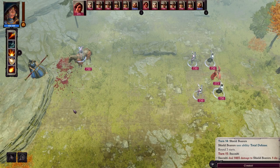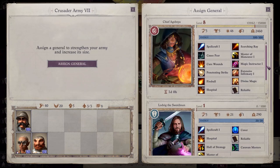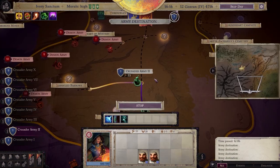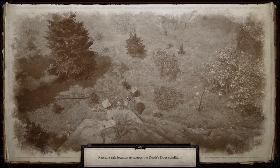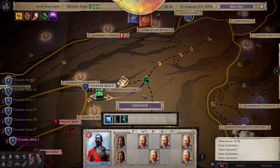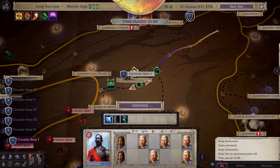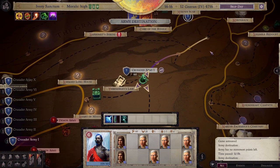Losing battles is not a big deal — the only thing you lose are your units, which can hurt, but you will be able to recruit your general again in two days for free. This means we can create not only throwaway units but also throwaway armies. This is a fantastic strategy on the world map: weaken bigger demon armies by attacking them with throwaway armies and using your general's magic to kill the strongest demons, then crush them with your main forces right after. Like this you can attack a single demon army with two or three armies and destroy the most dangerous demon forces on the map without losing anything really important, apart from waiting for your generals to respawn.